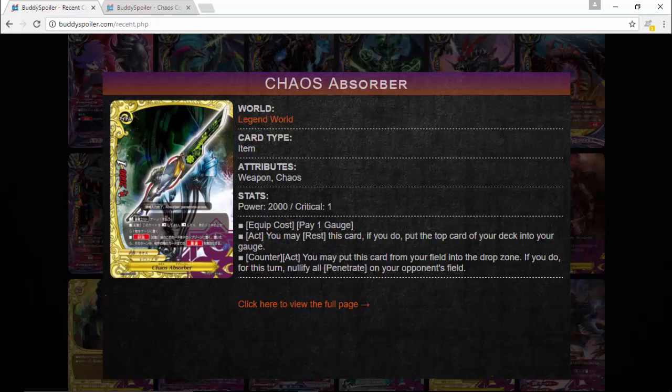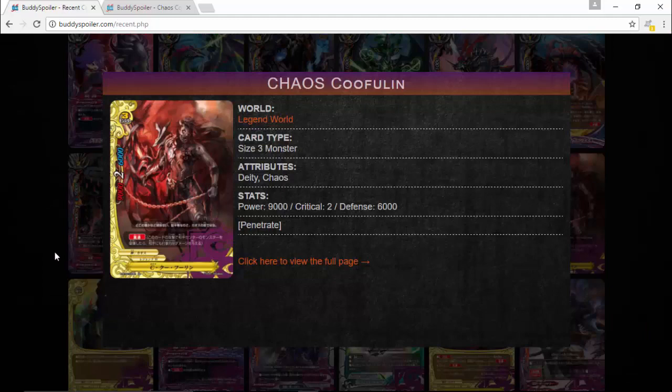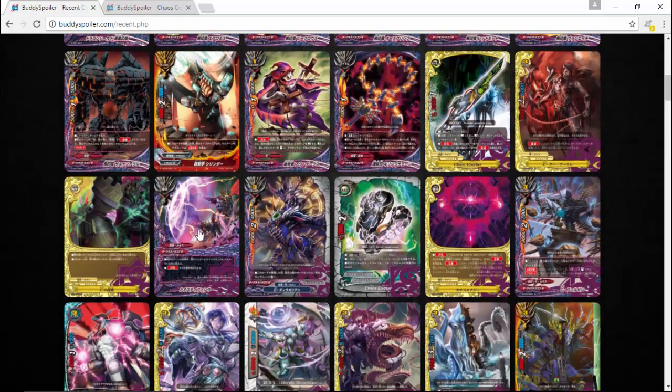Black Mark Dragon Red Set: 5000 power, 1000 defense, critical one. Once this card attacks, gain one life, and if you have a Black Dragon Set on your field, this card gets power plus 2000. They've made some other interesting black dragons with abilities. There are also some really strong Chaos items: pay one gauge, rest this card, and you get extra gauge — so you're investing one gauge for more gauge later. Another counteract: put this card in the field drop, and for this turn, nullify all penetrate on your opponent's field.